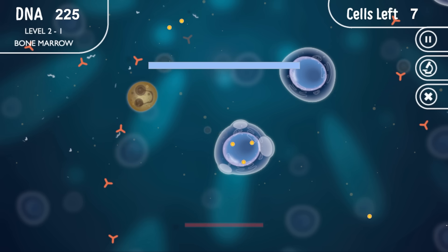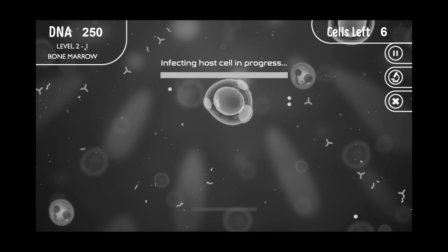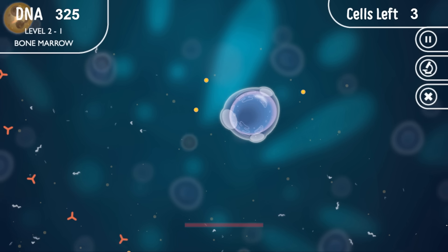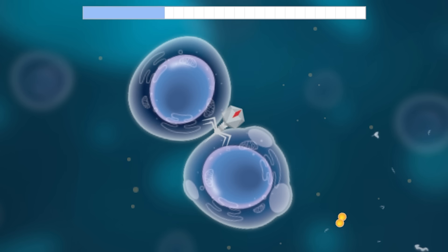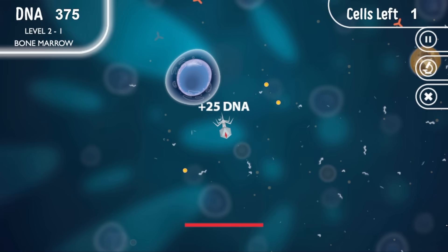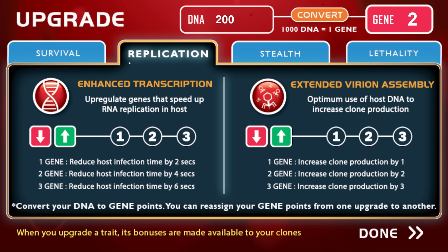Not gonna lie, whoever came up with this cell defense didn't really do a very good job. It's pretty easy to avoid all of these. And just think about all the damage I'm doing to this guy's bone marrow. Anyway, there's just two cells left after this one. And look, we've made the strongest shape cell formation. Oh, it's a proper chode. Still, there's one cell about to burst, and there's the other one. And now we can convert some DNA into genes. We've unlocked a second tab - replication.